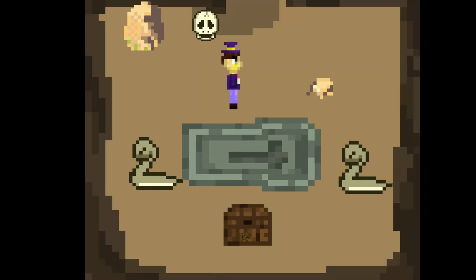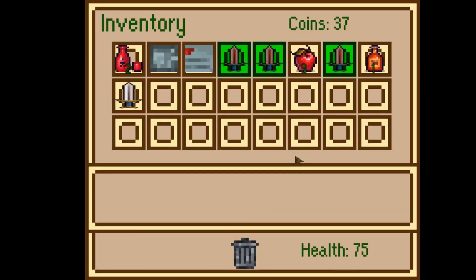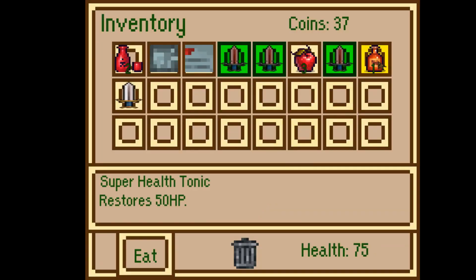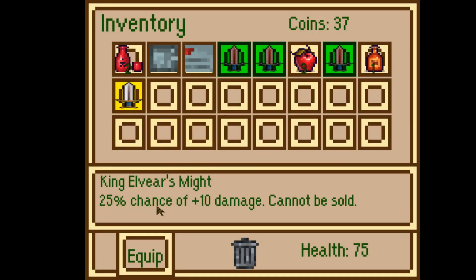The last enemy comes with a loot chest. In this chest I found a few things: a super health tonic which restores about half a health bar, and a special sword with a 25% chance of doing an extra 10 damage on top of your normal attack.